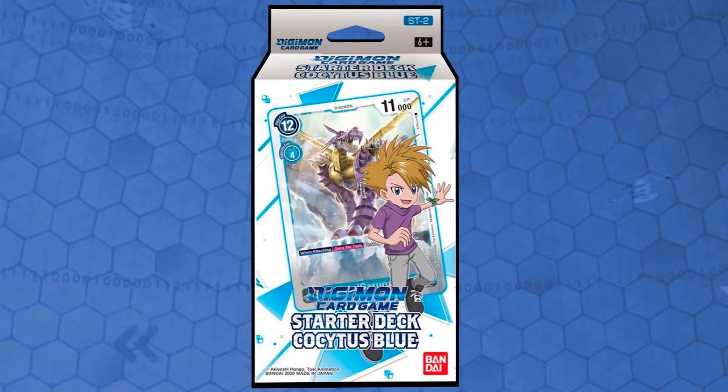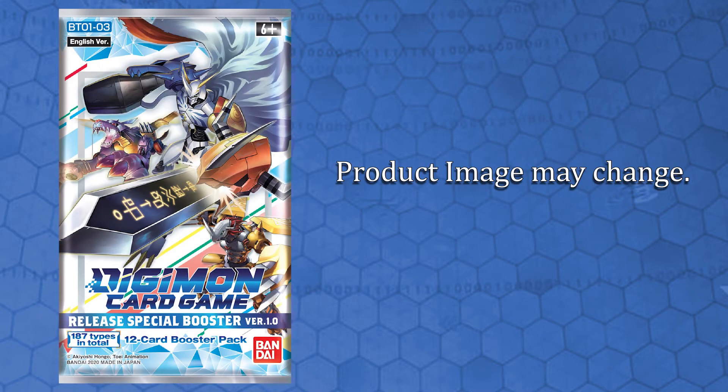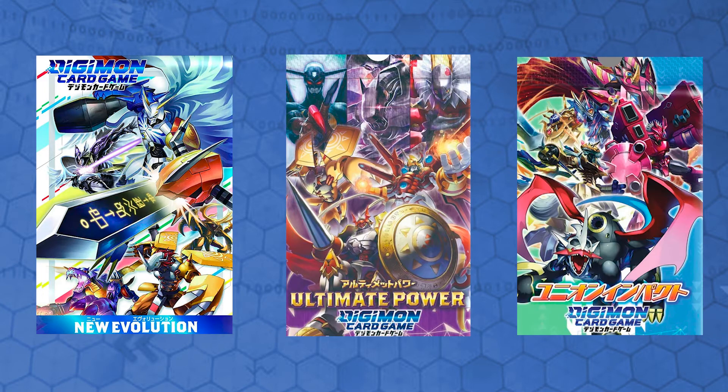The starter deck Kokutus Blue is one of the first wave of releases we will get in the Occident, alongside with the two other starter decks, Gaia Red and Heaven's Yellow. We will also get the release of the first expansion pack with two versions, 1.0 and 1.5 — a booster set that will combine all cards from the first three Japanese booster packs: Neo Evolution, Ultimate Power, and Union Impact.